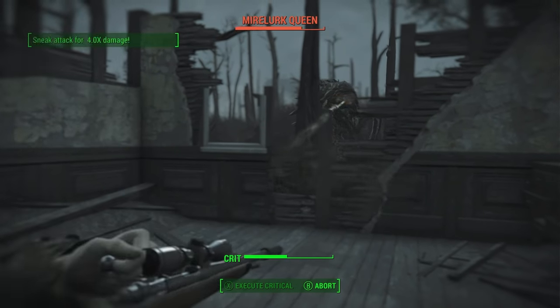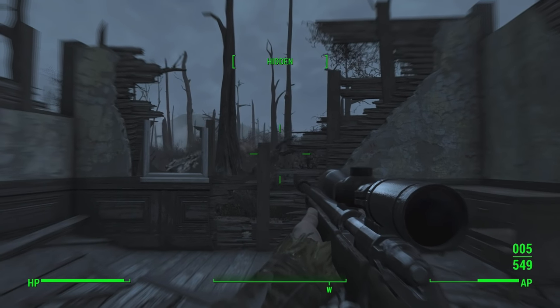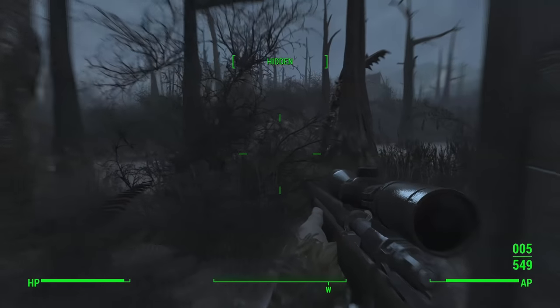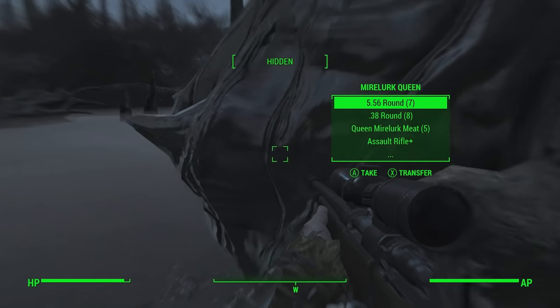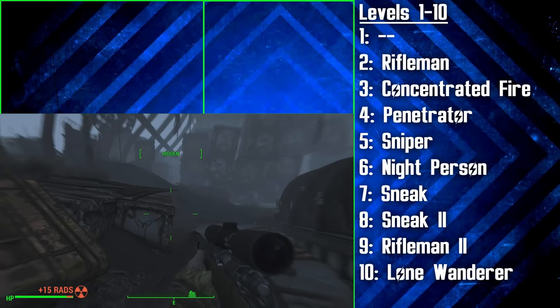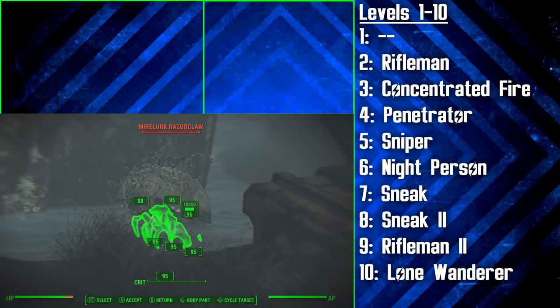4 Endurance has been chosen to give the hunter a bit of bulk so he doesn't die instantly when attacked, and 3 Charisma is mainly chosen so he can access the Lone Wanderer perk — he's fairly average when it comes to conversation. 5 Intelligence displays his decent brain power and ability to think outside of the box when it comes to hunting, and will allow him to level up at an acceptable pace. 4 Agility will allow for a decent amount of VATS usage and gives us access to some great agility perks, also portraying the hunter's stealthy lightweight movement. 2 Luck has simply been chosen for the Scrounger perk.